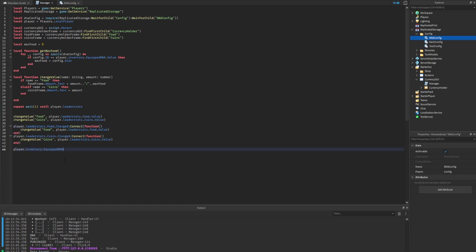We're not done yet - we need to listen for every time the player equips a new DNA item, since that affects their maximum food. Using the same directory pattern, we listen for the EquippedDNA object's changed event. In the handler we call `setMaxFood` (renaming the function since that's what it does) and then call `changeValue` passing through food and the player's current food value. At script startup, we also call `setMaxFood` before the initial value change so it displays the correct max food from the start.